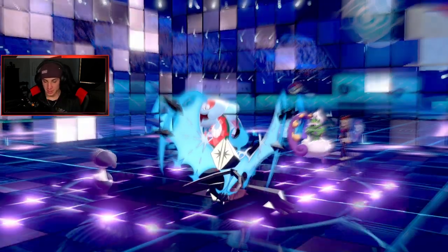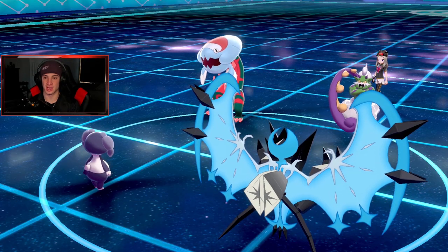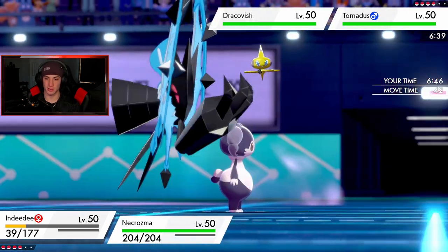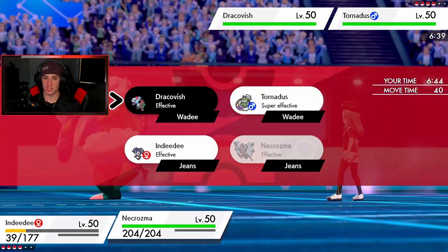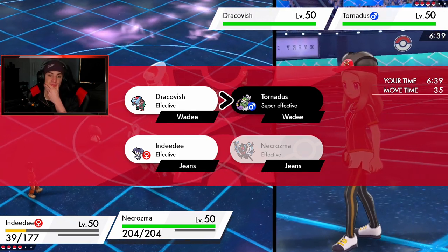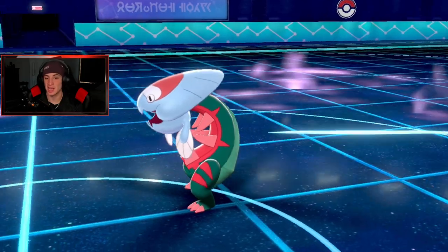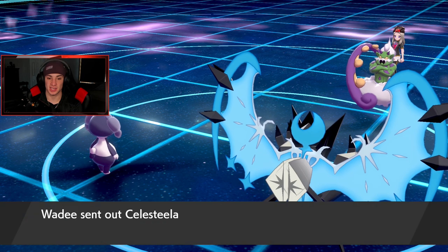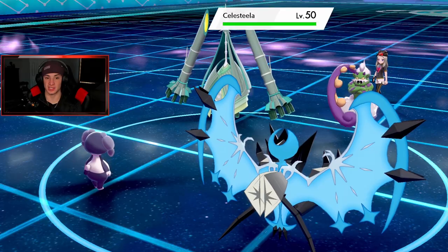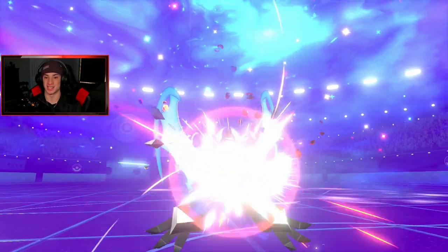Trick Room is going to pop — I'm going to Dynamax and drop a Meteor Beam here, then Expanding Force. Expanding Force coming out, and I'm going to Meteor Beam over onto Tornadus — it's super effective, probably brings him down to his Sash. He withdraws Dragapult too — wonderful. He goes into Celesteela, and I'm fine with all this. Meteor Beam is up and I get that special attack boost.